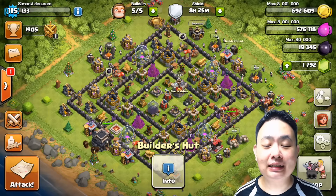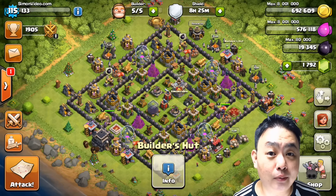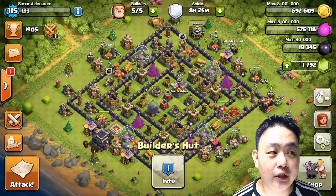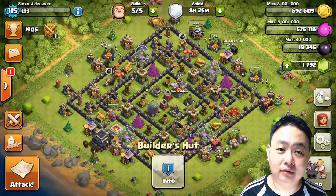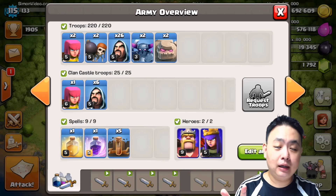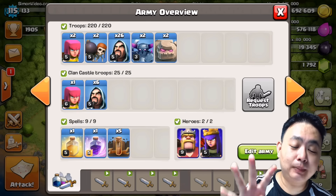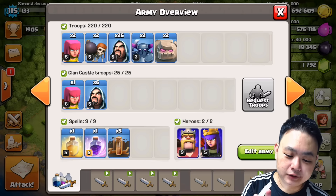As you know, since the latest updates, Earthquake Spells have been upgraded so that when you do 4 consecutive Earthquake Spells, you can destroy any walls at any level. That is the key. Currently I've got 5 Earthquake Spells, so I need 4 Earthquake Spells in order to destroy any type of walls at any level.